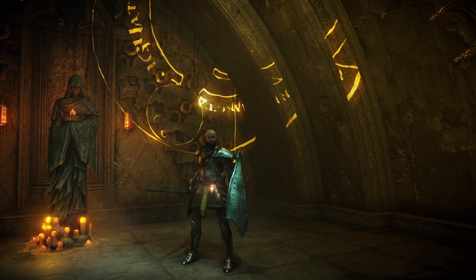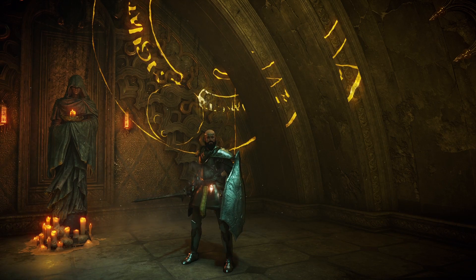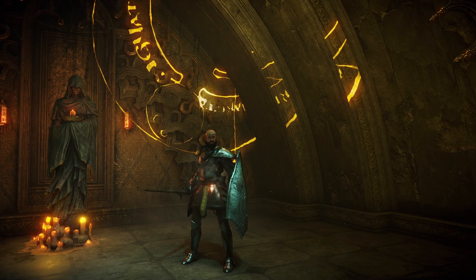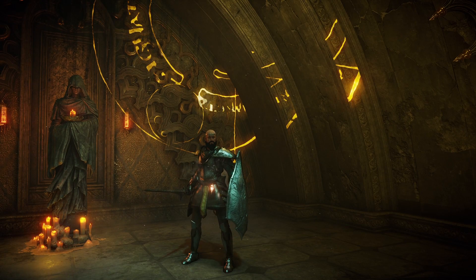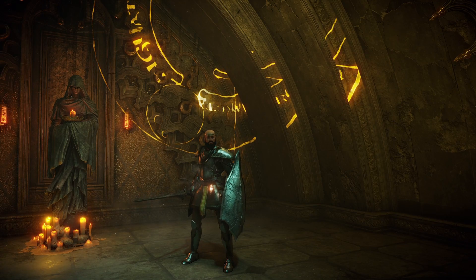Bringing forth the sword and board philosophy, the shield and sword style, this build prioritizes the ability to have options. Being able to both dodge efficiently and block effectively, combined with the safe and quick attacks of a straight sword, you will be able to take your time studying your opponent and punishing all of their mistakes. Not only that, but you will look damn good while doing it.